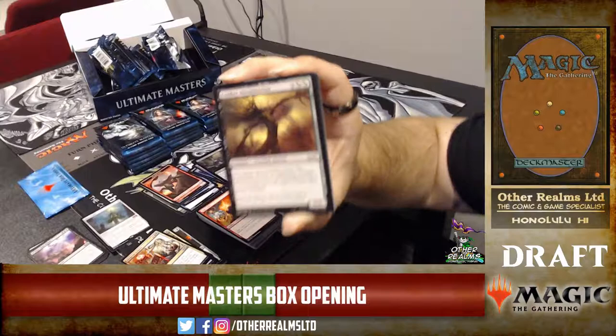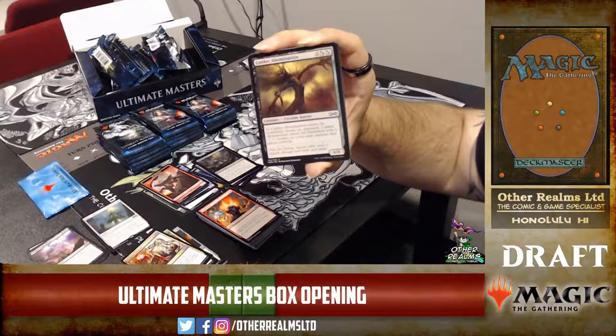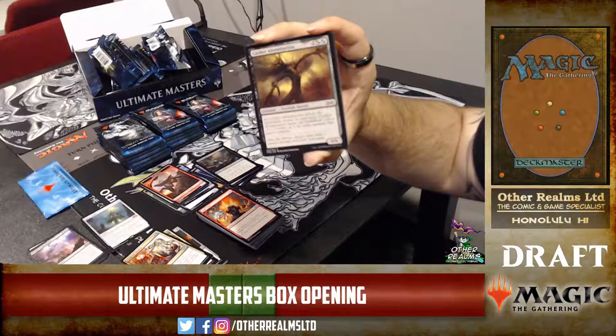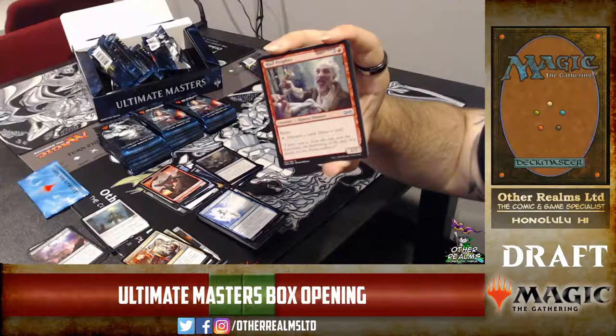Canker Abomination — when it comes into play, target opponent: each creature that player controls gets minus one minus one counters equal to the number of cards in hand. So if they've got nothing, it's a 4-mana 6/6 with black-green hybrid — pretty sweet and very playable. Rune Snag. Mad Prophet is a sweet enabler — haste, discard a card, draw a card. It's a haste rummager.